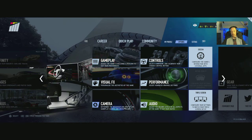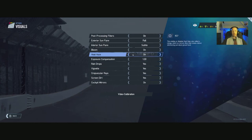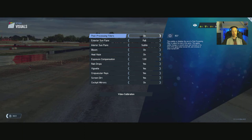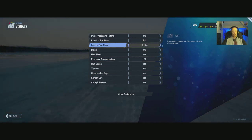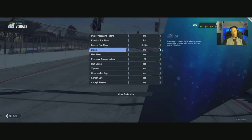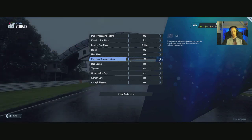Now the biggie — graphics. Visual effects and performance are split, which is quite interesting as you'd think they'd be more merged. Post-processing filters: on and off. Exterior sunflare: full, subtle, minimal, chroma, or none. Interior sunflare: same options. Bloom: on and off. Heat haze: on and off. Exposure compensation is fully adjustable — you'd want to tweak that as you wish.